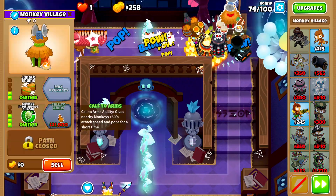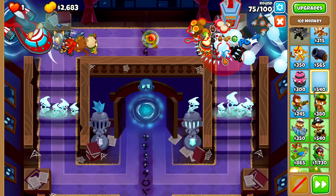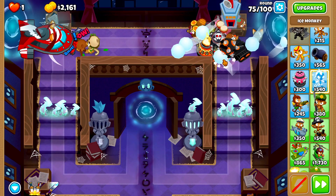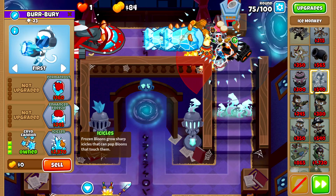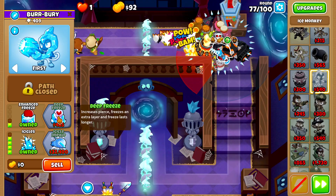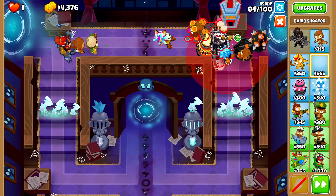We'll buy the Tack Zone, then grab Monkey Intelligence Bureau. Next we'll place an ice monkey as far up as we can get it, upgrading it to Large Radius, Refreeze, then Cryo Cannon, then Icicles with Enhanced Freeze and Deep Freeze. On round 84 we'll buy Icicle Impale.